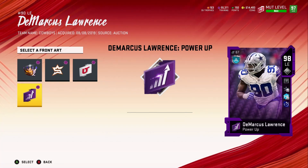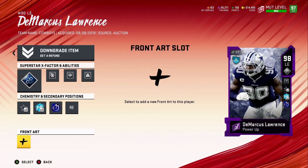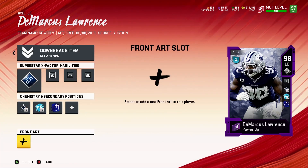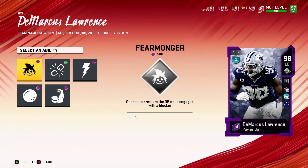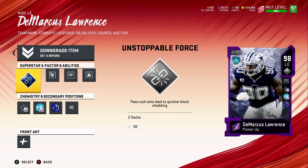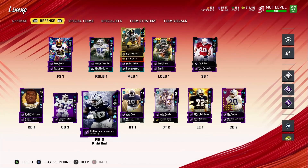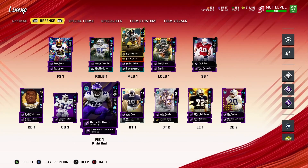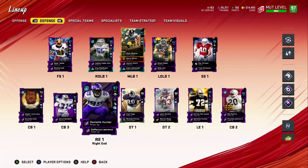Okay so let's go ahead and get that times two — Dak Prescott gets times two as well so we can do a lot with that. I'm going to keep this one, I like this one. He gets the right end position so I'm keeping him there. He's a 99 on our squad — very happy about that. I still got Daniel Hunter and I think I still got D4 — I'll go check.